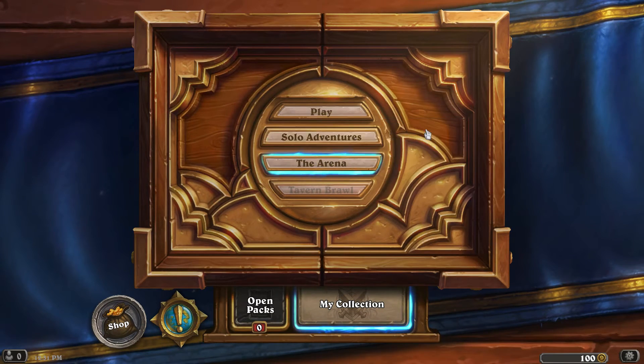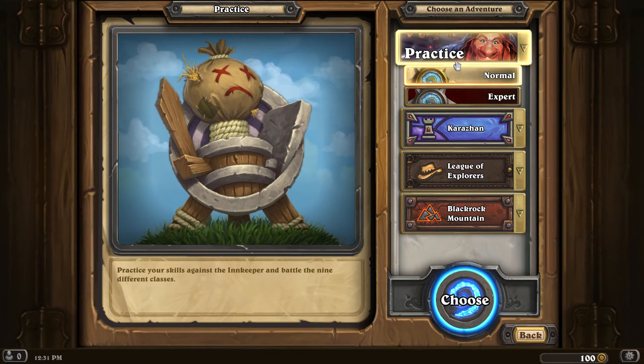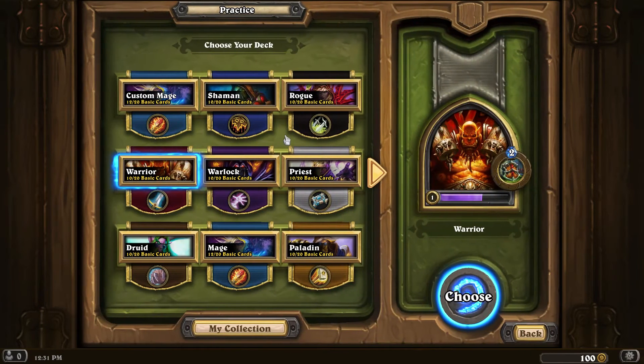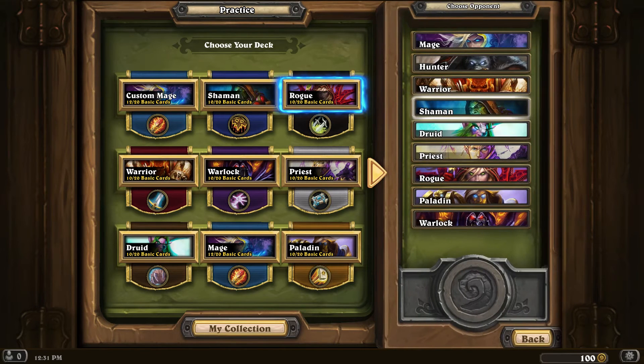I'm not a pro by any means. I've played this game on mobile — I guess I played the tutorial on it and that's about the extent. So I'm just going to be throwing random cards out, and I'm going to use a random character here. I have a custom mage. We'll use rogue versus... we'll do the priest.